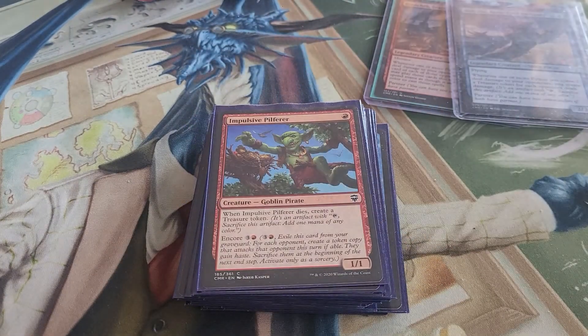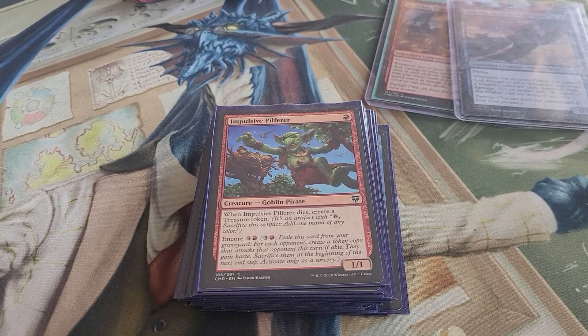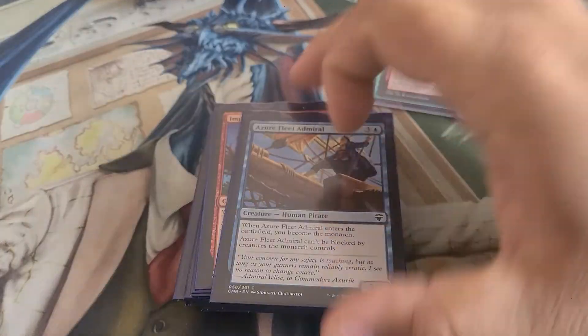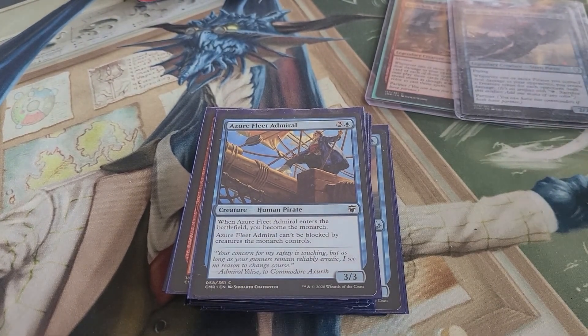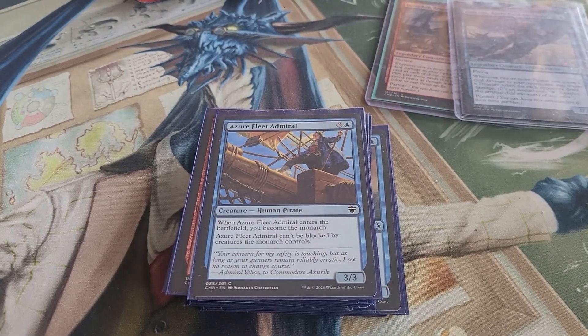Pilgrim's Eye gives us some land search and is a flyer. Impulsive Pilferer — when it dies create a treasure token, and it has Encore, so you make a copy for each opponent, they get haste, and then at the end of the turn you sacrifice them. The Fleet Admiral gives you the Monarch and can't be blocked by creatures the Monarch controls — so if an opponent hits you and becomes the Monarch, your admiral can still get through.